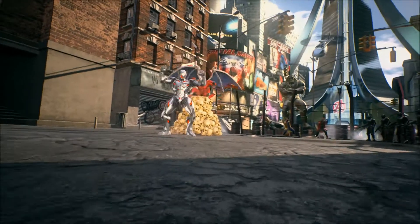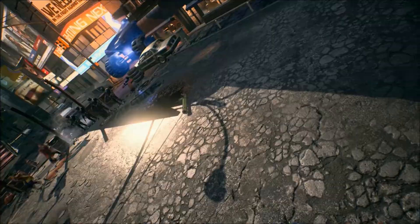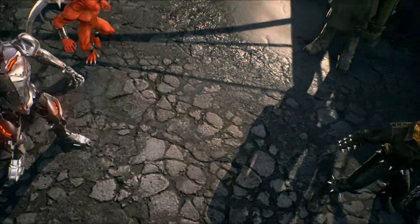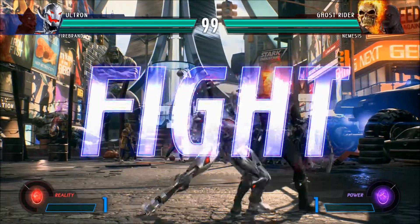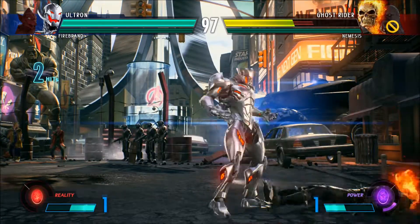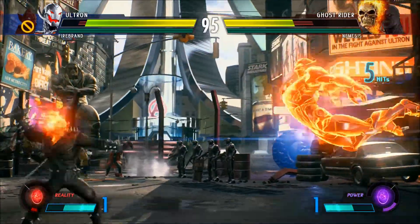Now the first thing — if you've played the Marvel vs. Capcom games in the past, you'll notice with this one straight away — the biggest change from Fate of Two Worlds and Ultimate Marvel vs. Capcom 3 is you've dropped from three characters to two characters you can have on a team at any one time. That felt a bit strange, but you do get used to it — though I kind of miss the three characters.